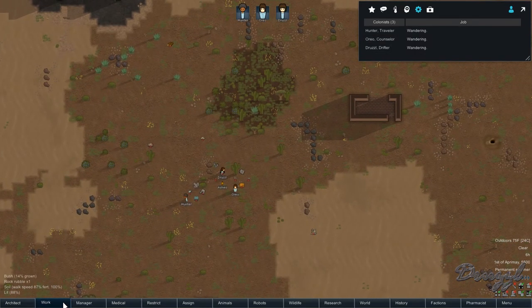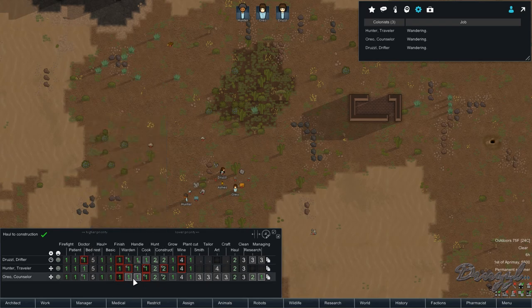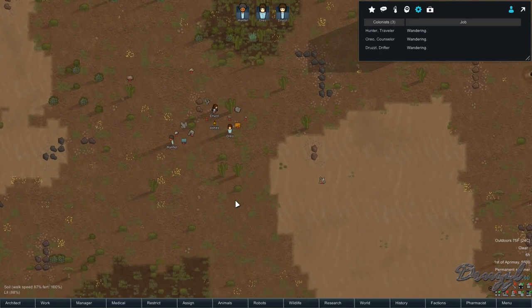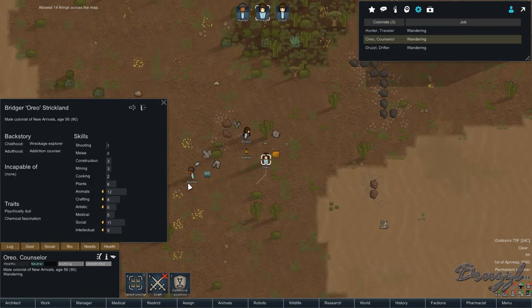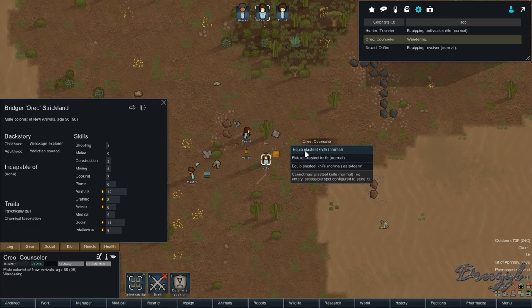All work priorities are set up. The little half-circle means they're not going to do certain things like tending, performing autopsies, or doing operations, but they can still feed prisoners, animals, and pawns, and visit sick people. Most wardening is turned off except chatting with prisoners, since we have a social skill of 11. I'll use Home to unforbid everything on the map, then use the greater-than and less-than keys to go through everybody. Bio has a shooting of 8, so he gets the big gun; another gets the small gun, and for now, someone gets the plasteel knife.